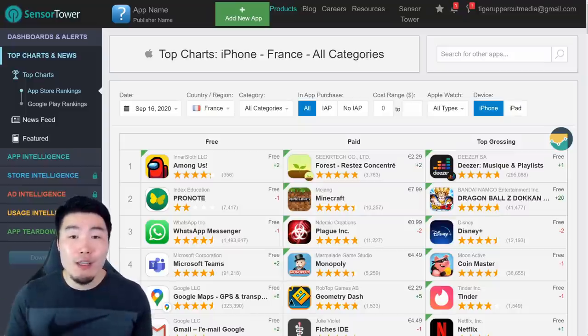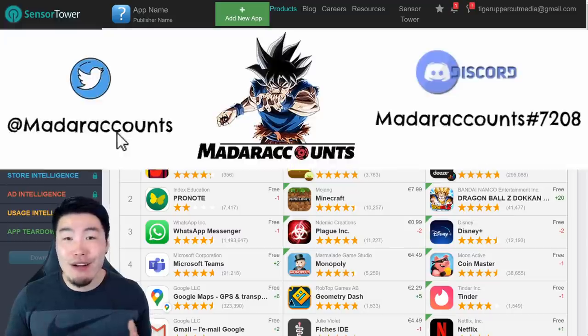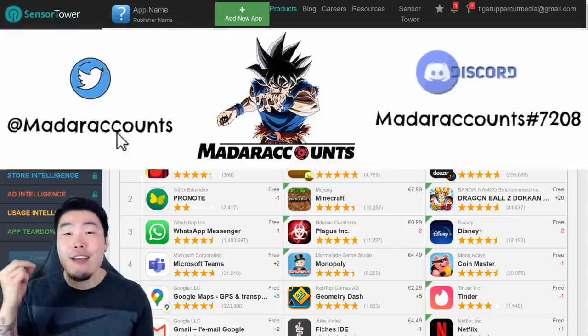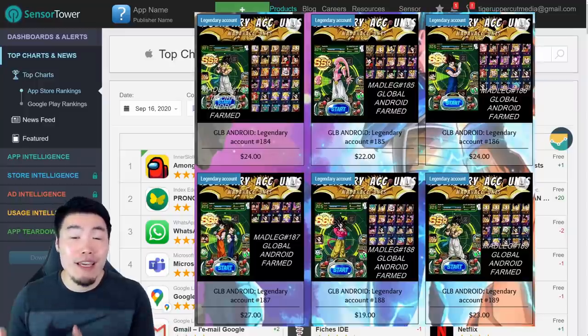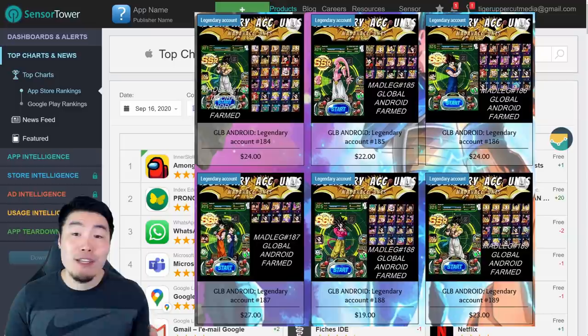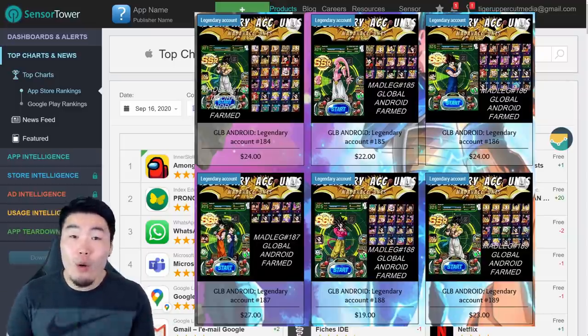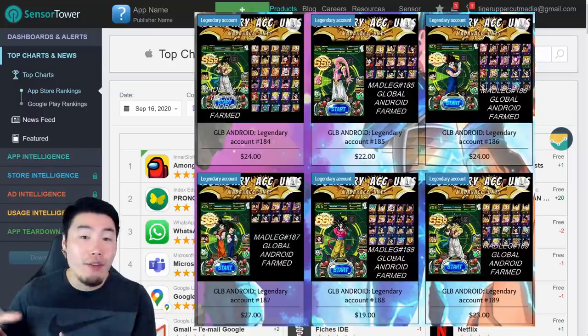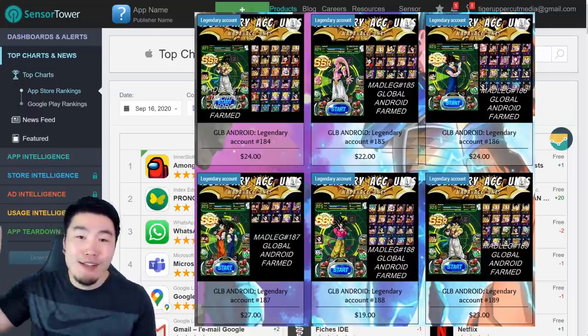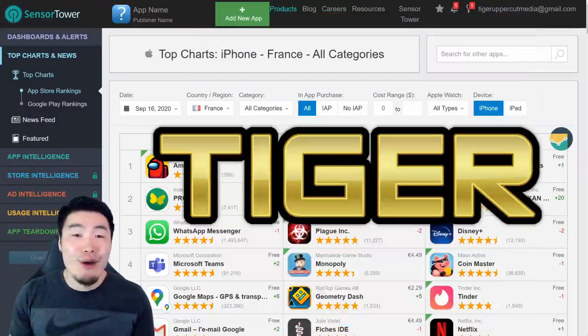Now first things first, before we get into it, I do want to give a quick shout out to a new sponsor on the channel called Madara Accounts. They are a highly respected seller of both global and JP stacked accounts with thousands of stones, as well as many top tier units. If you guys are looking to possibly start the game over fresh, or just have a side account to summon on for fun, then feel free to head down to my description to check out their website, and if you find something you like, you can use my discount code TIGER in all caps for 20% off your purchase.